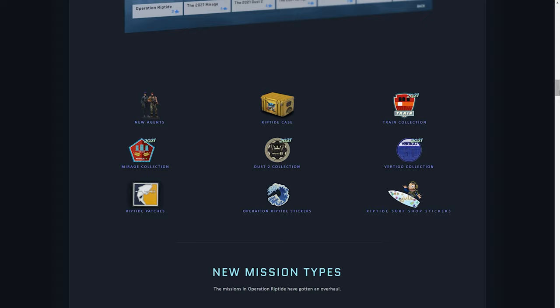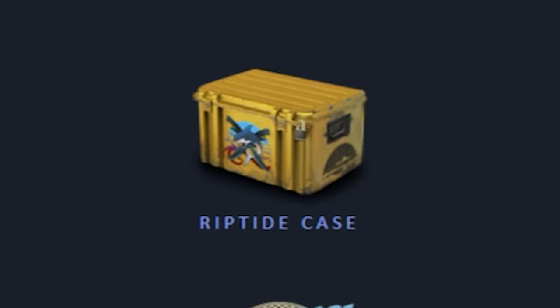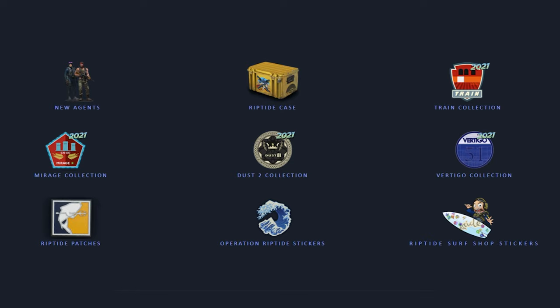Following that, of course we've got new agents, a new case — the Riptide Case — which honestly was not the case I was expecting to see. We have not three but four brand new skin collections this time, which is super dope.